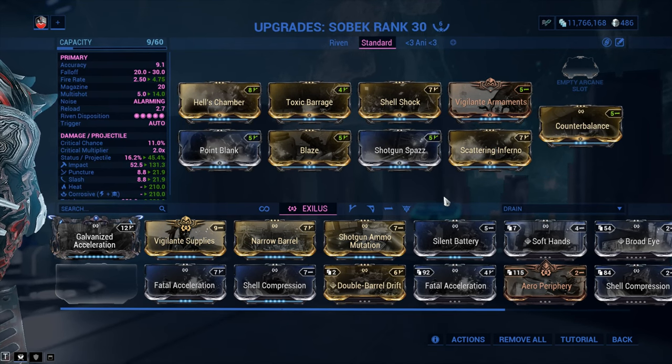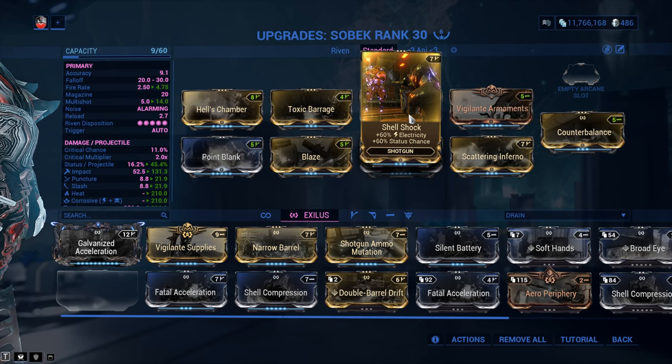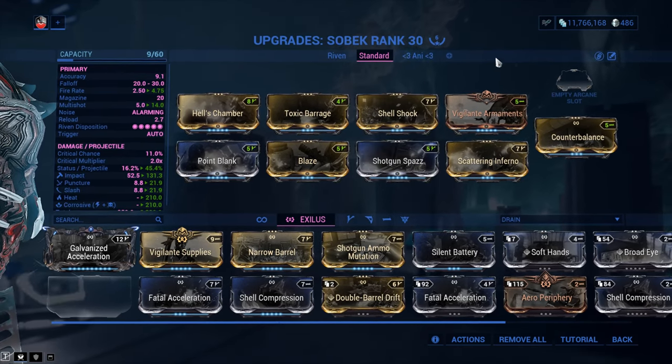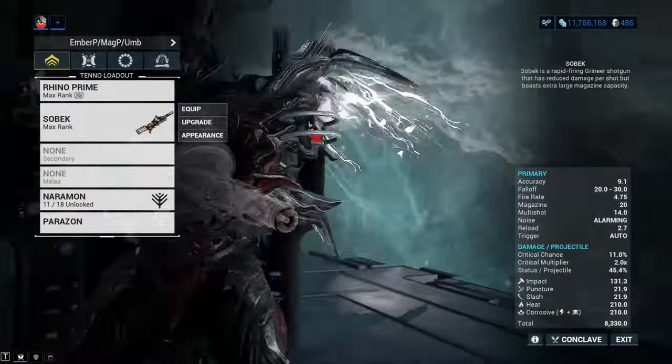The hardest mod to obtain here is Shellshock, which can be obtained from the mission Naelgar on the planet Eris. You've got to find all three secret caches — there's a 5% chance of getting this one or the rifle version upon extraction. Baro Ki'Teer also brings these mods, and when you see him bring it, save yourself some trouble and get Shellshock and any other 60/60 electricity mods he might have.